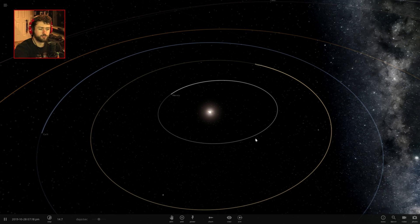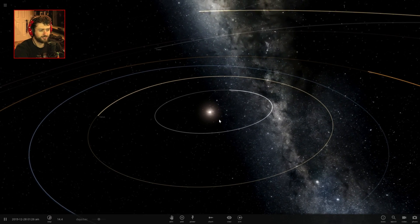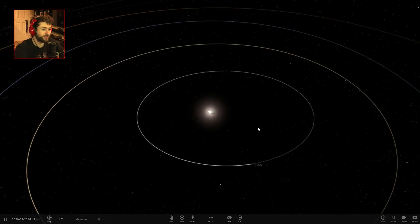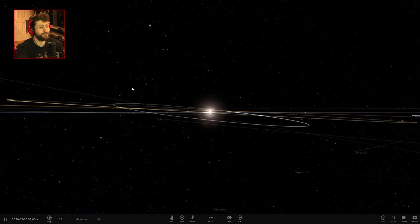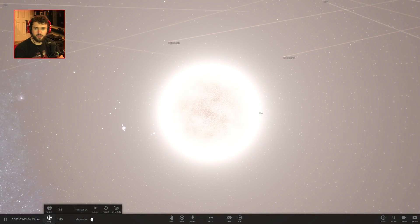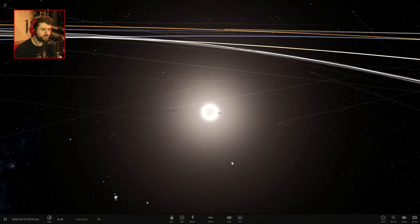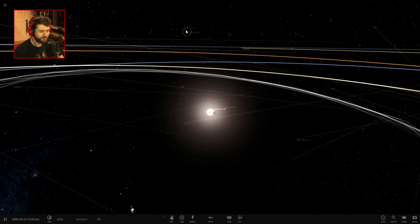I never really tested out the new supernovas. I was told that there are new supernovas but it's just one of those things I didn't know about at the time when I recorded it and I just never got around to it. Now we're going to check out the new supernovas — they actually destroy planets instead of just making them fling off through the solar system.